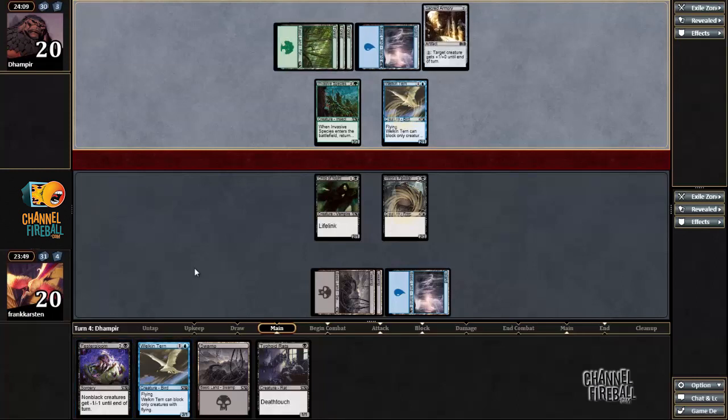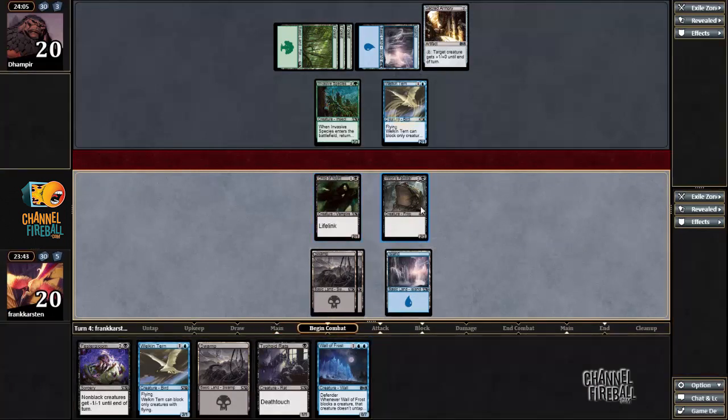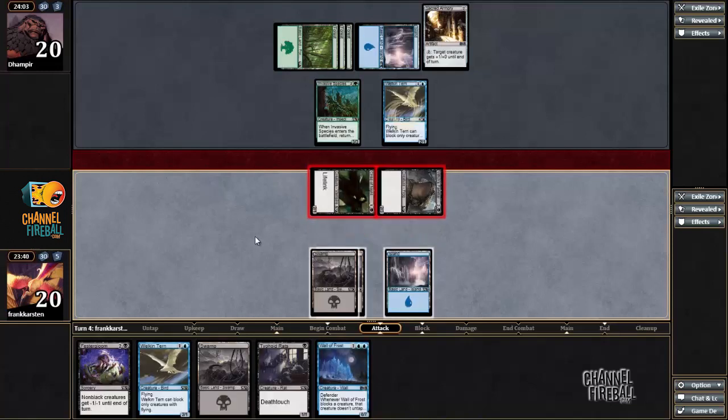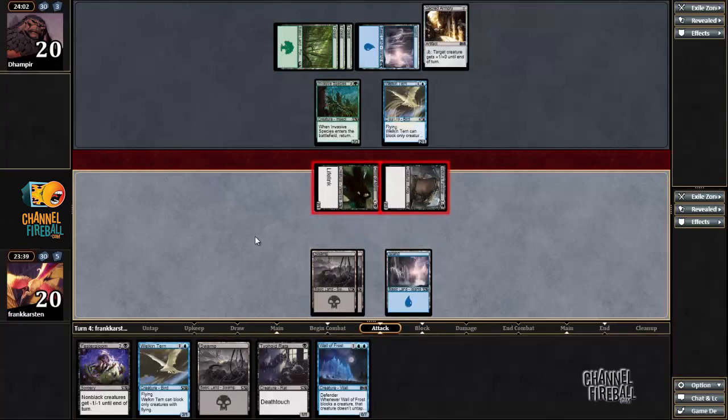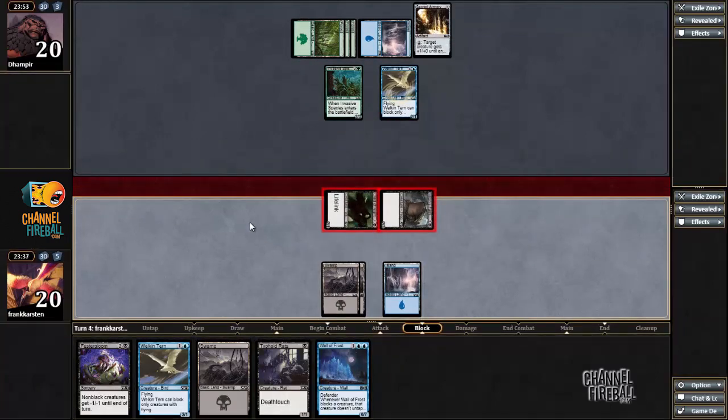Gotcha! Now I can even attack with both, and if he blocks — yes, we get value! It's kind of a suspicious attack if I just randomly attack into the Invasive Species, but if he doesn't block, well, that's fine as well. I'm definitely going to play the Faster Gloom here because I don't have much else to do, and it will open up the way for me to cast my Welcome Turn next. No blocks, so come on.